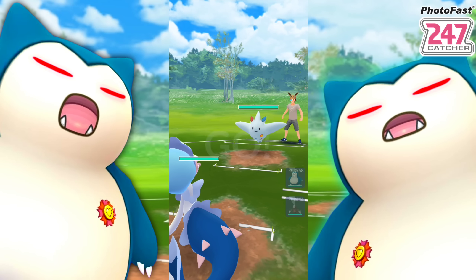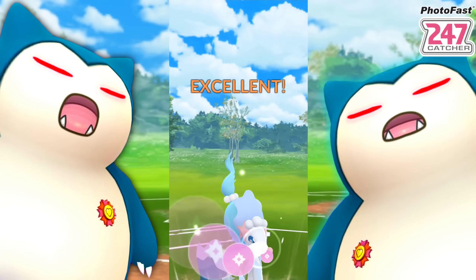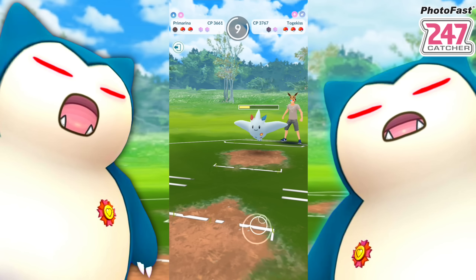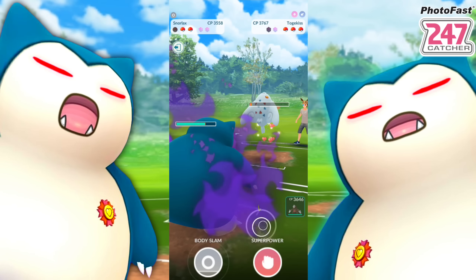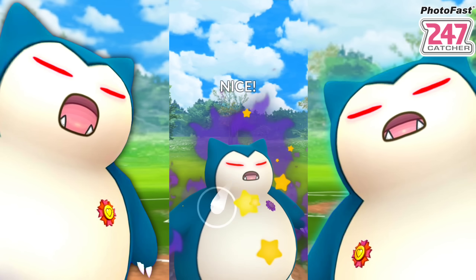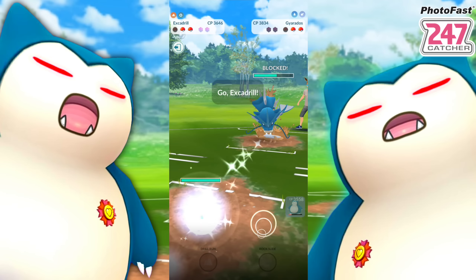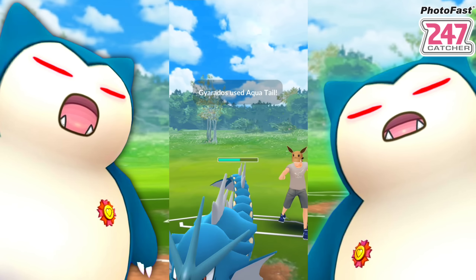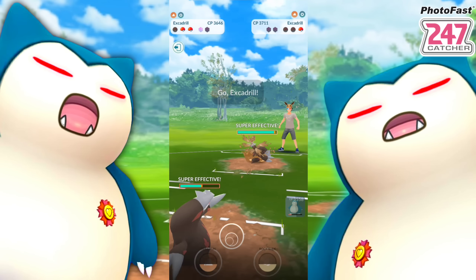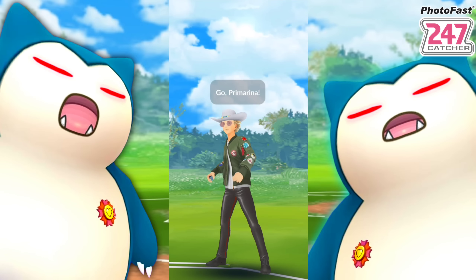Next battle - Togekiss again. We lose the Disarming Voice trade inevitably because they usually shield up. If they let it go, that just makes it easier to farm with whatever we bring in. We bring in Snorlax - they get to another Ancient Power and we're about halfway in the yellow. It's a Waterfall Gyarados with one shield. We swap at the right moment because we've got them low enough to get to Rock Slide to one-shot them, coming out with the shield. We go for Drill Run with Excadrill and take the win. You gotta jump into water sometimes even when you're weak to it.